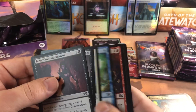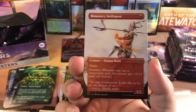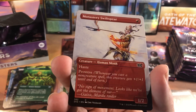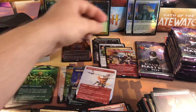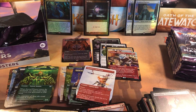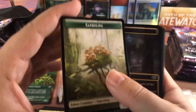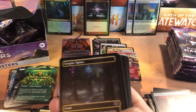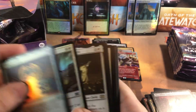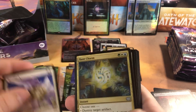Blood Braid Elf - nice little uncommon reprint. I see a full art in the back - Monastery Swiftspear full art! That's a good one. They put it in common, so you can now use Monastery Swiftspear in Pauper. The Pauper red deck wins is probably going to be winning a lot now - that was a huge boost to Pauper red decks.